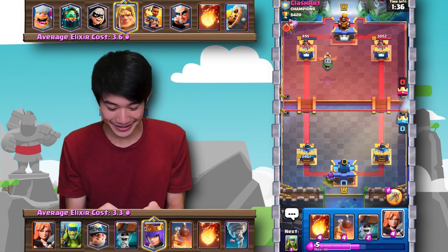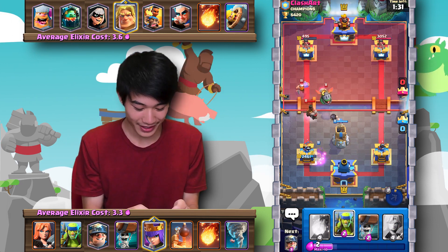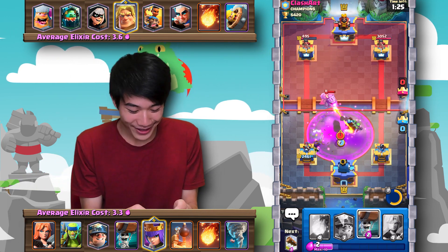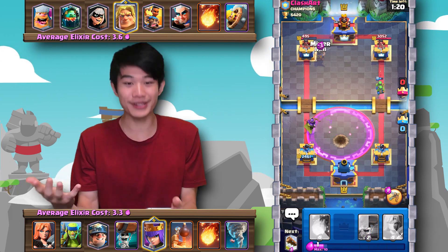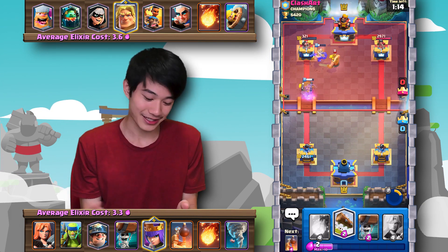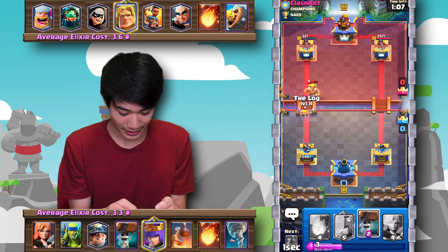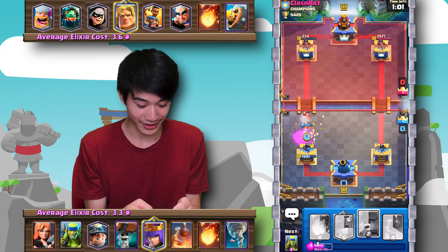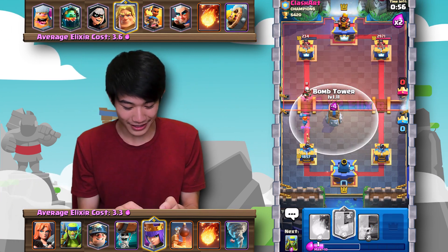Archer Queen coming down in the back — let's use her invisibility ability. She deals a crazy ton of damage. The Ram Rider just got completely disintegrated! The ability is already charged up again so I can use it again. I'm definitely activating it way too early though. The Golden Knight actually just charges forward. 60 seconds left and I'm doing pretty well.